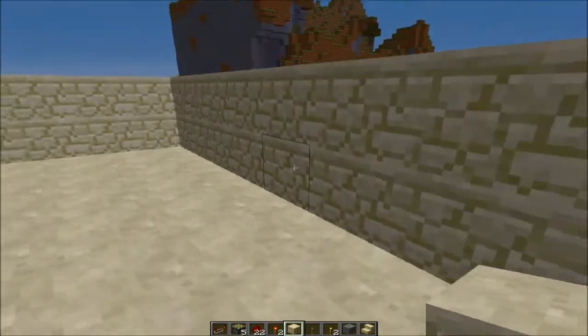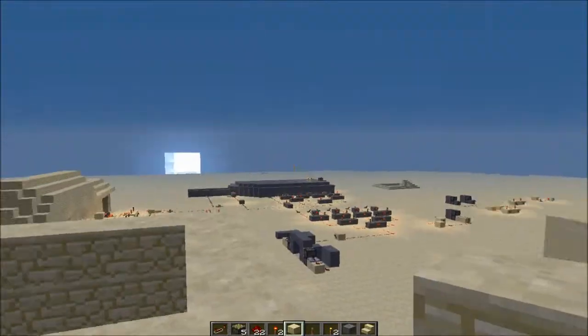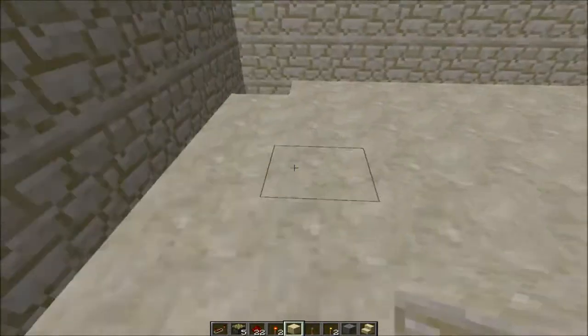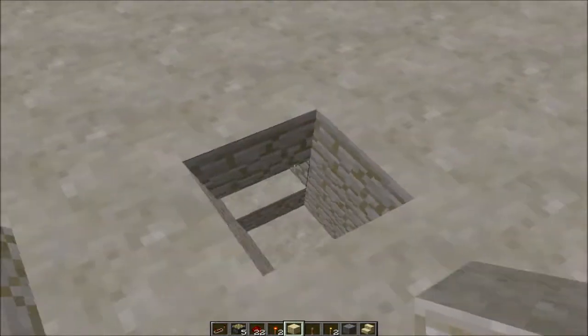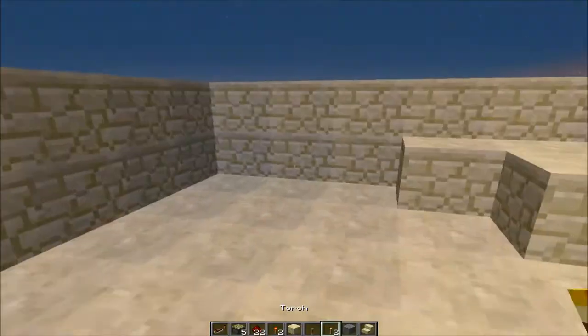Alrighty guys, what's going on? This is Lou Goongle. This is a map that I've been fiddling with redstone on. Larenge asked me to show off one of my redstone contraptions, but this one's not my fanciest — I'm saving my fanciest for something important.